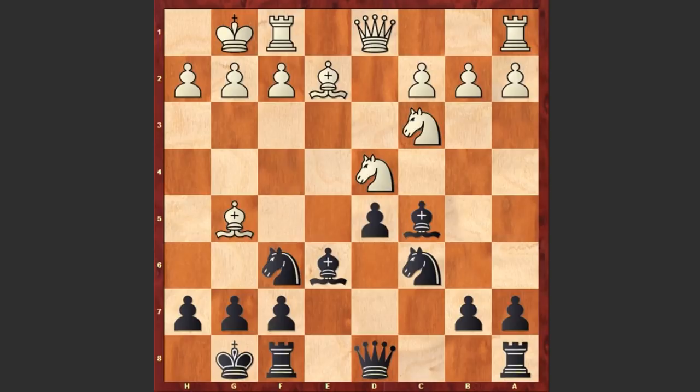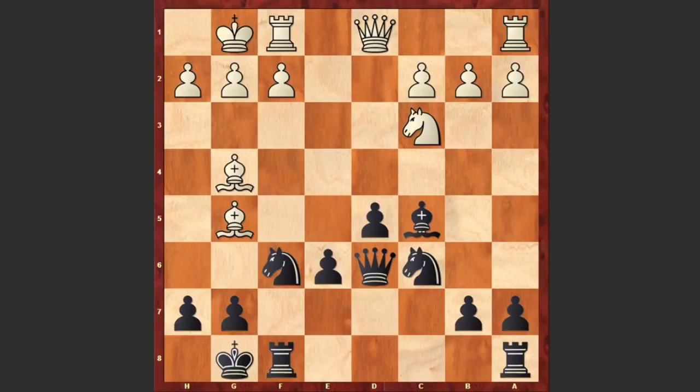Here comes a bad move by white: Nxe6. Black has an isolated pawn on d5, and capturing on e6 and allowing black to recapture with a pawn is not a good idea for white. Now black is getting pretty central pawns and also manages to open up the f-file and will put pressure on the f2 square. Bg4, Qd6 — nothing wrong with this pawn on e6. Bh3, now white will try to put pressure on e6.